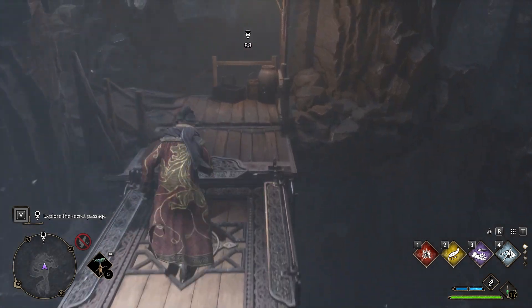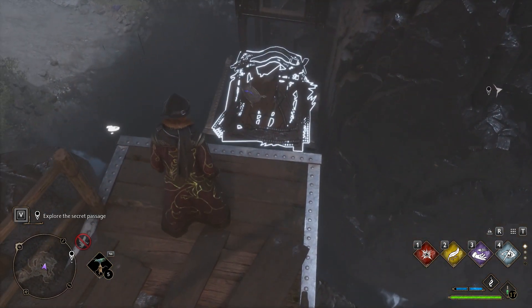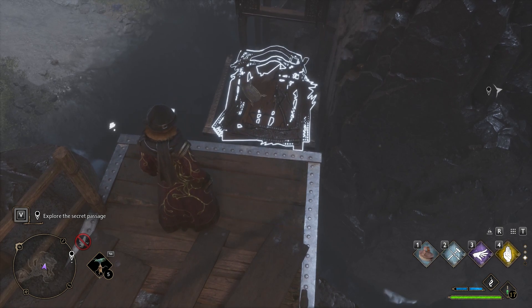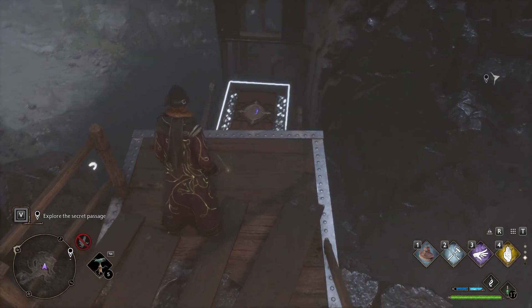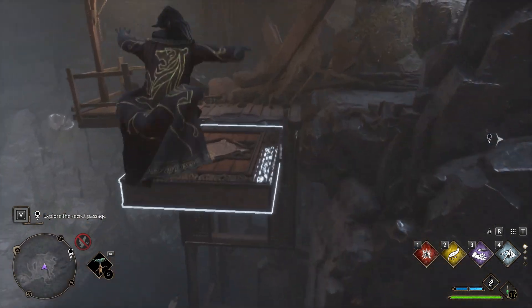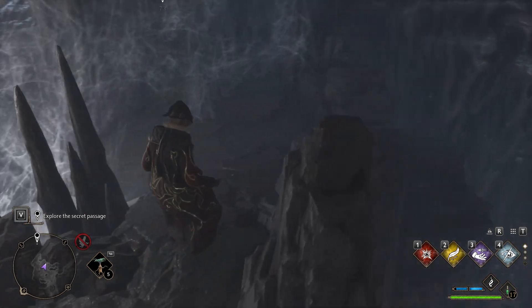This will allow you to jump across toward the next platform. Here you have to look to the left at the base of the other platform and you will notice something broken there. Use the Repair spell while targeting it. This will repair the platform and you need to use Levioso targeting it. As a result, you will be able to jump on top of it and reach the next passage to the right.